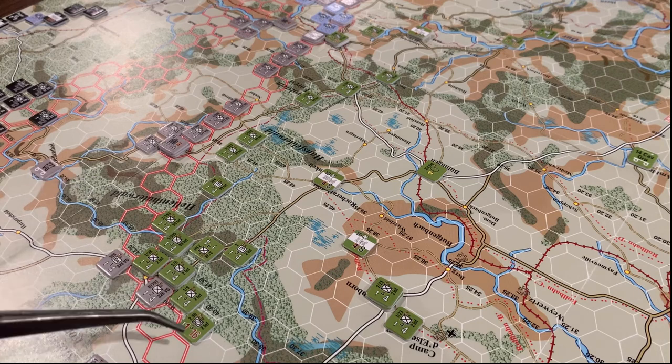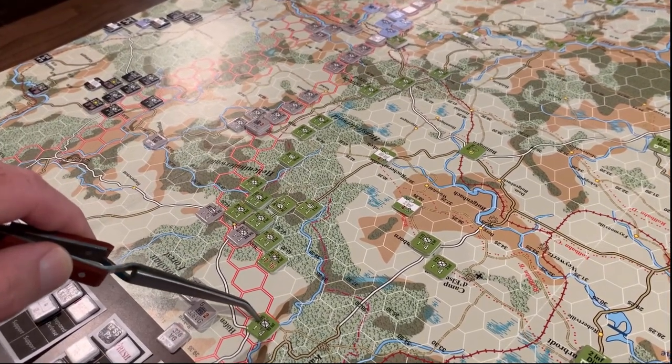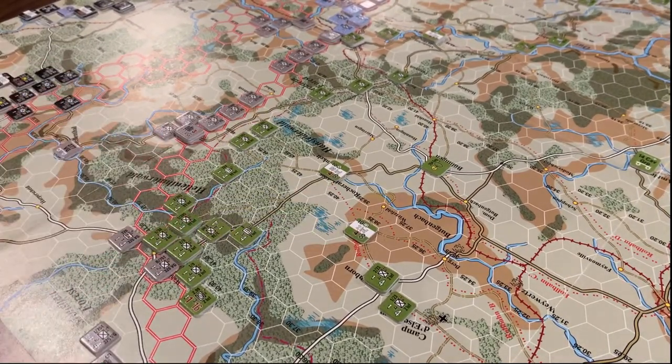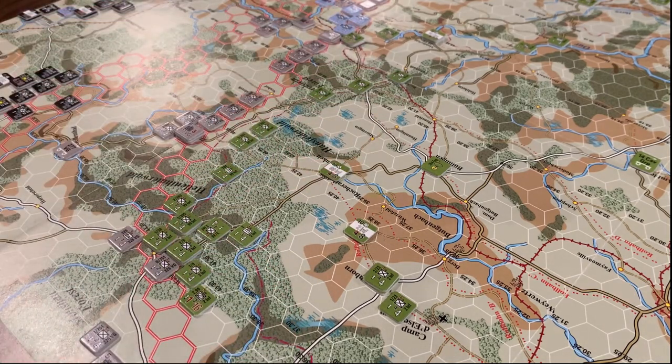Normally you'd be looking at these two units having coordination issues because the 99th formation blob starts down here and comes all the way up, with the 2nd Infantry Division mixed right into the middle of the 99th position. However, in the game these two infantry divisions are considered buddies — they don't have to worry about suffering from mixed or coordination modifiers on their snafu die rolls. I believe that's because historically the 99th was placed under operational command of the more experienced 2nd Infantry Division. So essentially you can think of the two formations almost as one big giant formation in the game, and that's going to present some opportunities for the Americans moving forward.